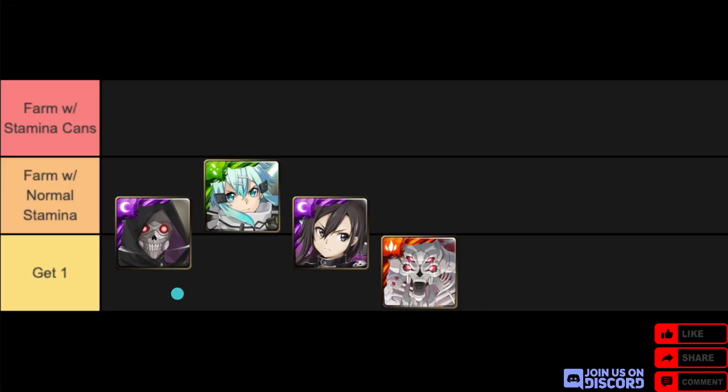This makes Kirito even better than before — even more reason to pull for him if you haven't already. For the new cards, here's the tier list I came up with: Death Gun is fine, not that special, between 'get one' and 'farm with normal stamina.' Sinon is a little better because she's the first earth human to reduce your recovery to zero, so you can farm her. Femboy Kirito is not that unique — dodging is fine — so he sits between the two lower tiers. The Skull Reaper with 15 fire and 15 heart is a really unique functionality; you won't need it often, but get one in case. No card is truly trash.